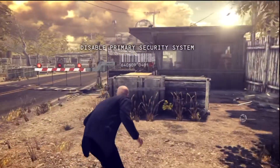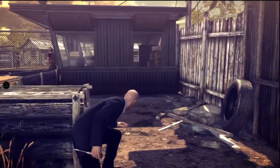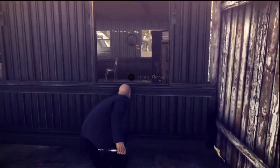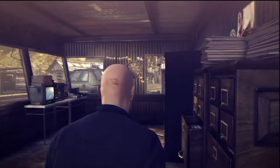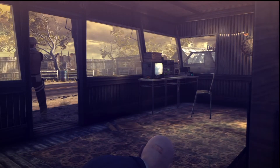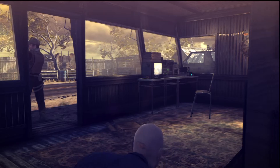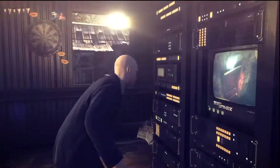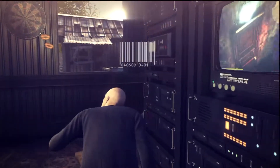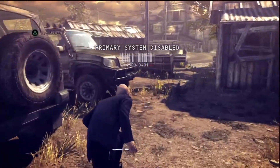So you want to grab this screwdriver first off - it's the best weapon in the game. What we're going to do is stand by this window here and wait, then climb through it, cause that's just how we roll. When that guy stops looking in our direction - he just can't see us because he's actually blind. We're going to move forward. And we disable the primary system - you can see that right there because it says it. That's one of our objectives.